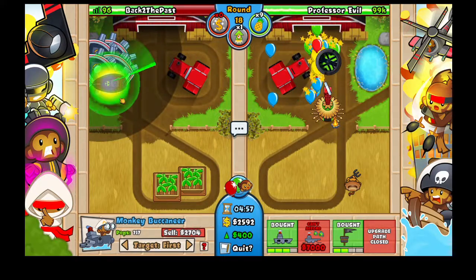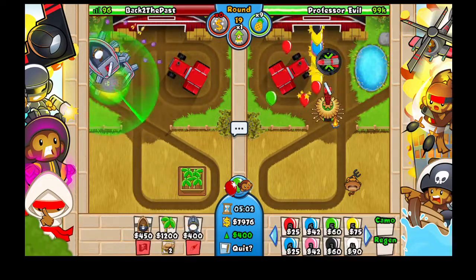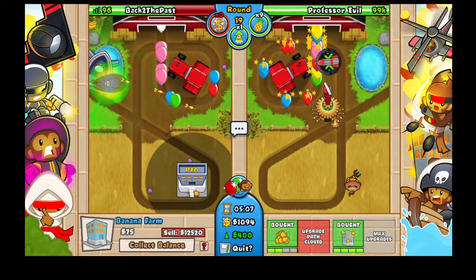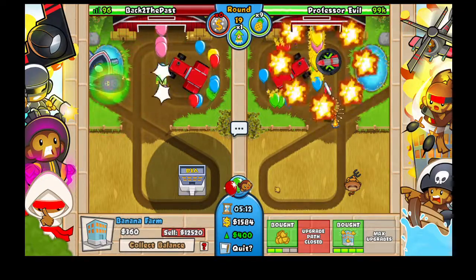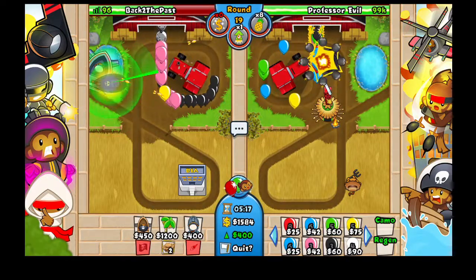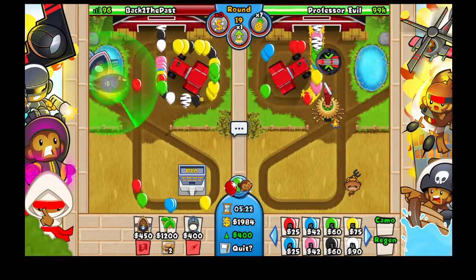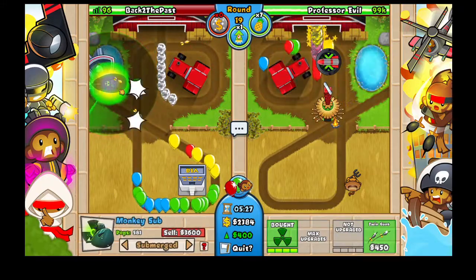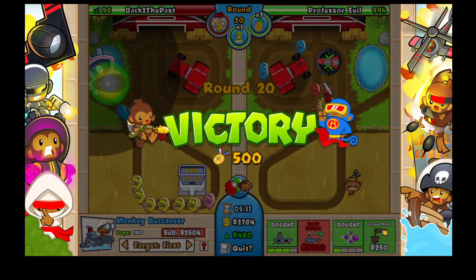You can now basically do whatever you want. I'm selling almost everything and getting a BFB — because why not? Another pineapple just to pop the lead balloons. And victory!